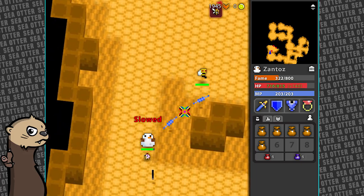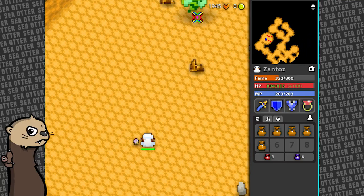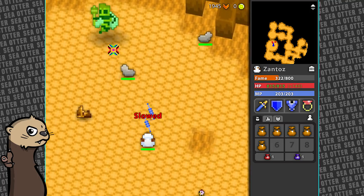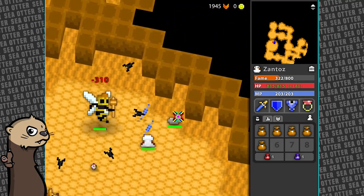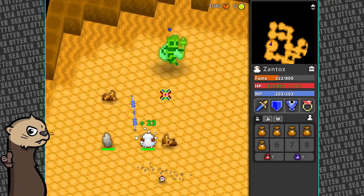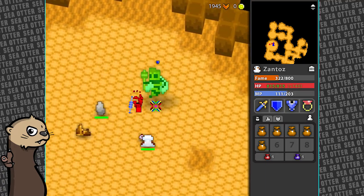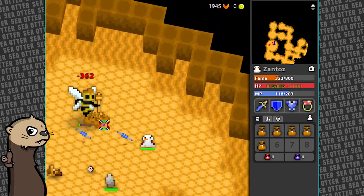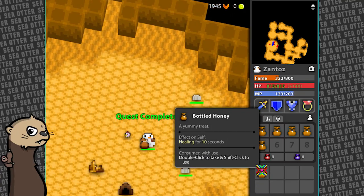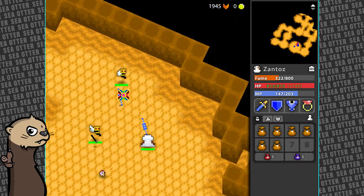I actually got a hive on my first one, which is great because it took me a little while to find the bee. Is this a king bee? I'm glad it didn't take me that long. Let's clear this area a little bit. He shoots out little stingers at you - slow and dazed - some area of effect stuff. He doesn't seem to have a lot of health because he's already almost dead. He spawns more of those.